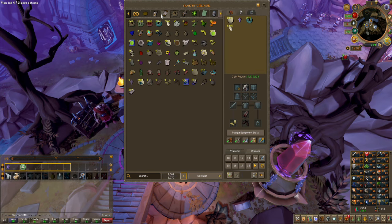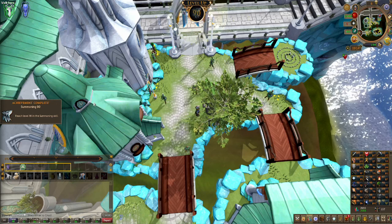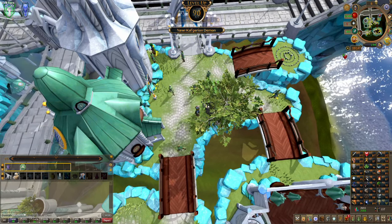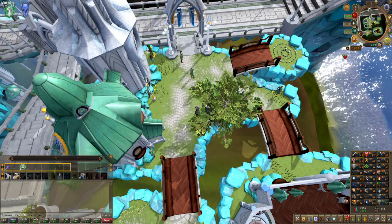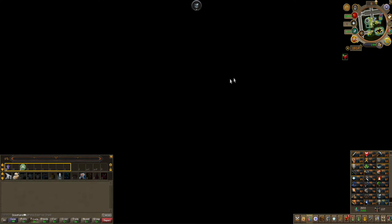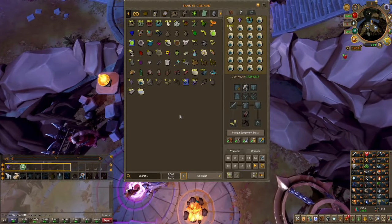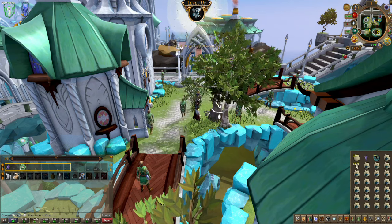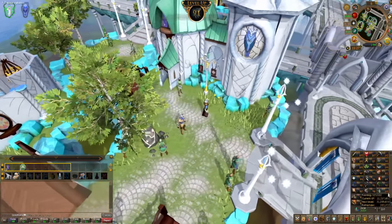Just got 89 summoning. I decided I want to take a break from Arch Glacor — I've got quite a few charms and it's currently Armaldour hour, so I'm going to grind out some levels. There is 90 summoning. Going to keep going — the goal is 96. There is 91 summoning. Awesome.